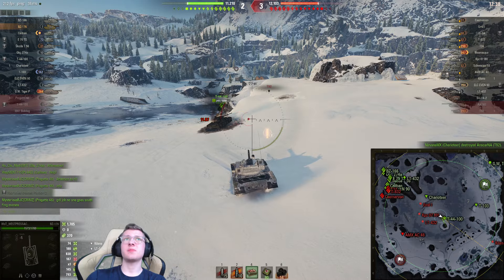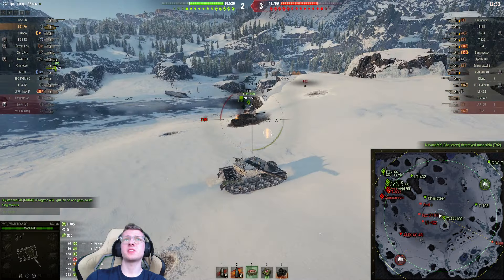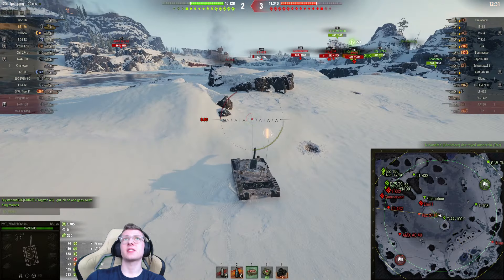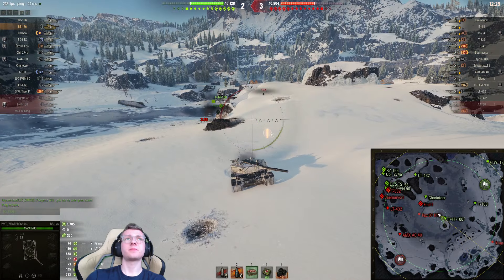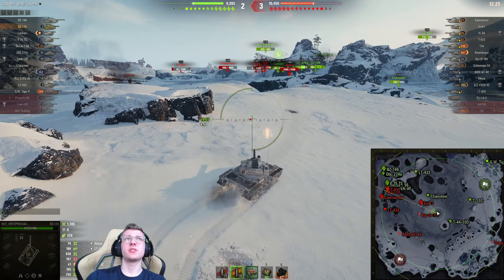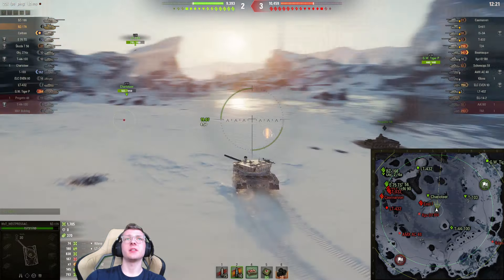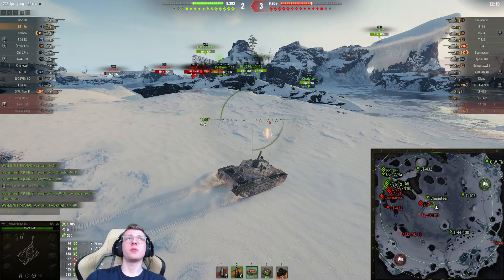I'm not really sure what our team's doing on this flank of the map, but I can tell you it's not a lot. The good news about the Keylana is that the further I drive away, the less damage it deals. So if I just drive over towards this side of the map, that tank should literally deal no damage per shot.